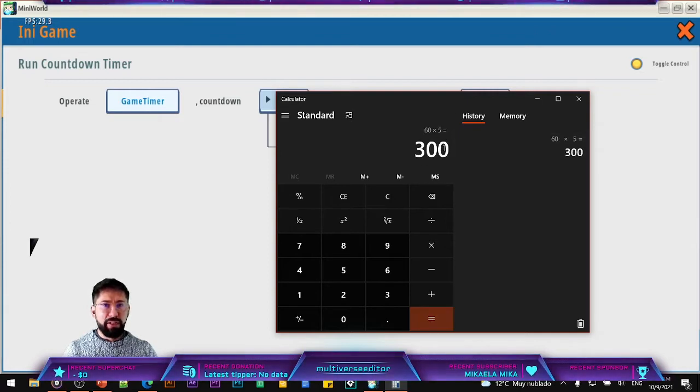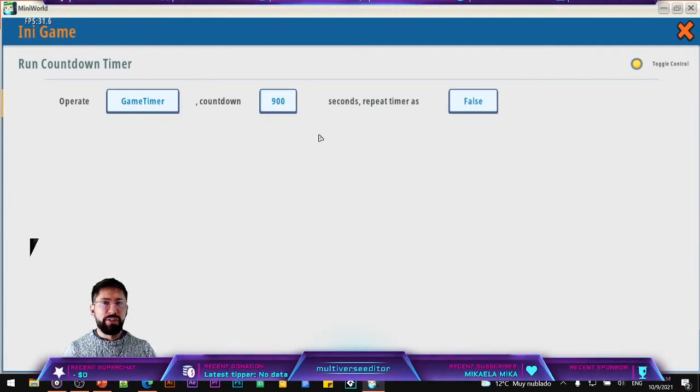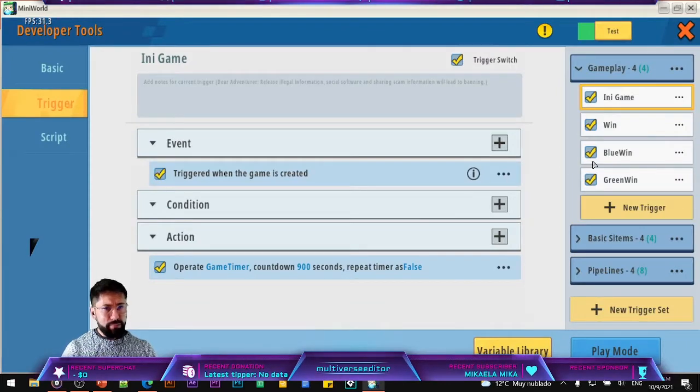In my case, my map is going to be played in almost 15 minutes. So remember: you take 60 and multiply by 15, which gives me 900. I put 895 because I do some steps before that use 5 seconds. My advice is to keep it at 600, which is 10 minutes. The second option — repeat timer — set that to false. That's very important. With that, we end the first trigger, which starts the system so we always have it operating.